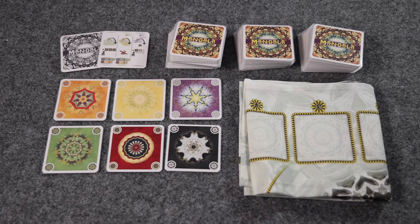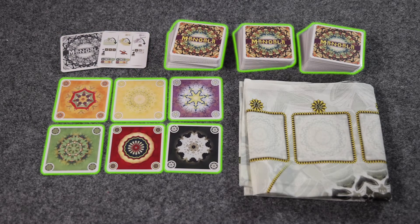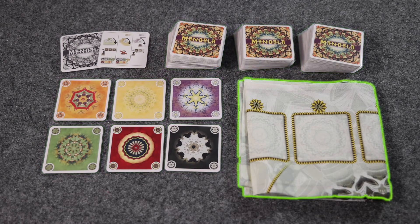Mandala comes with all of the components that you see here, including two overview cards, 110 total playing cards with six different colors of sand, and one cloth playmat.